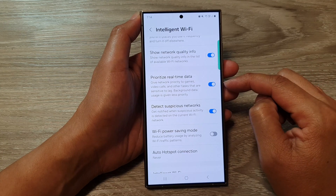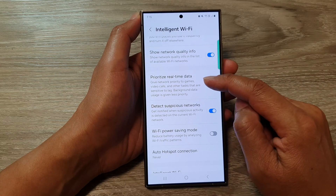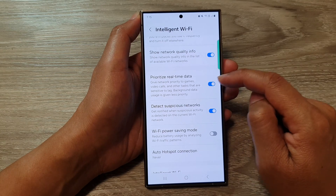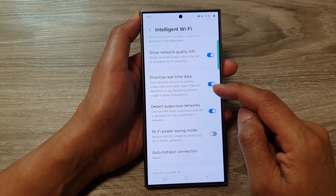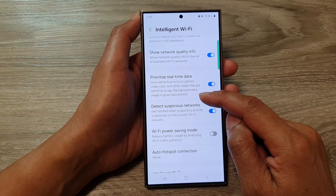When this is turned on, a Wi-Fi connection will be giving network priority to games, video calls, and other tasks that are sensitive to lag. Any other tasks such as background data usage will be given less priority.